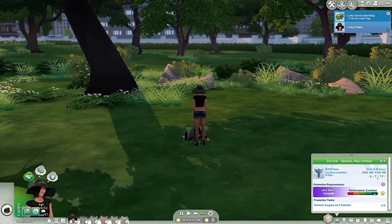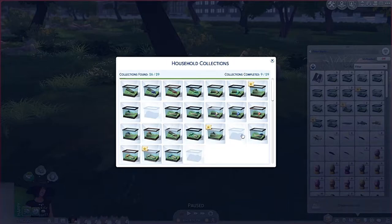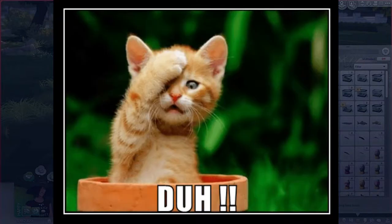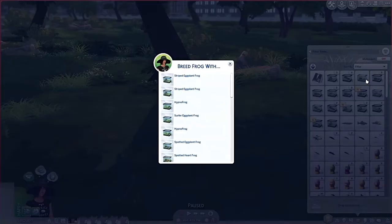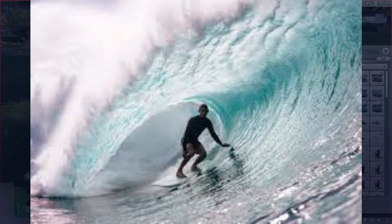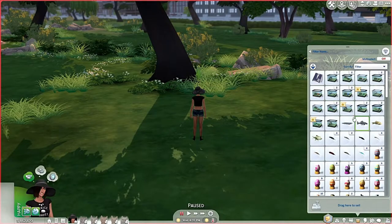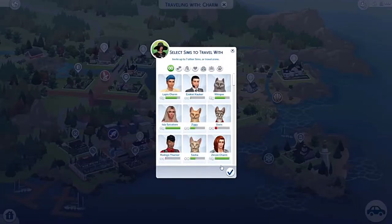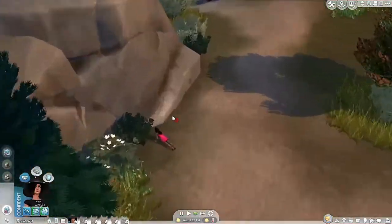So just before I recorded we got three frogs, and now we just need three more. All we have left is the dirt surfer frog, which I can breed using a dirt and a surfer frog. Let me try — dirt frog with a surfer leaf frog... nope, didn't work. Let's go to the island.